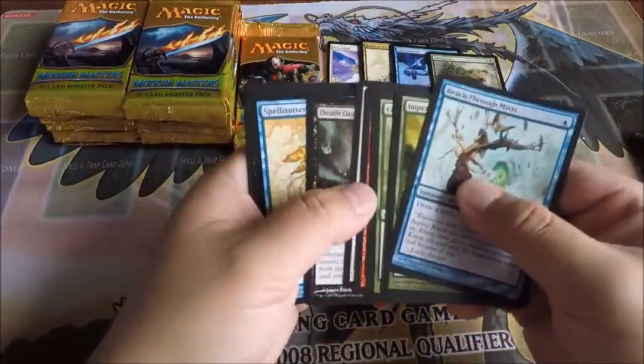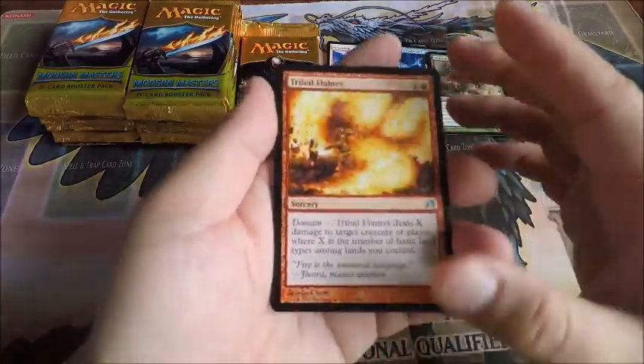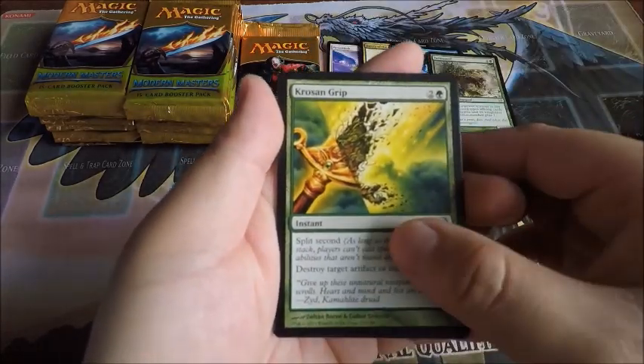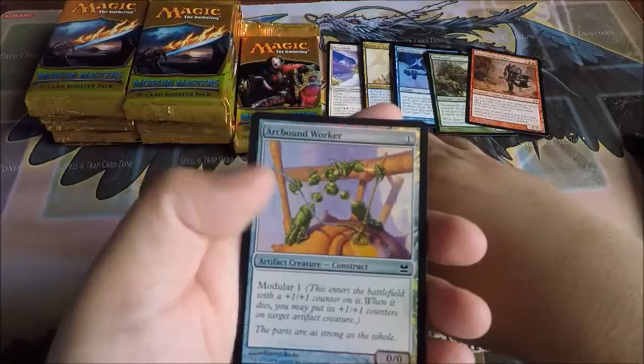So far no Lava Spike, no Path, no Kitchen Finks, but still got a lot of packs to go. Tribal Flames, Skirk Shaman, Echoing Courage, Wilt-Leaf Liege, and a Countryside Crusher.